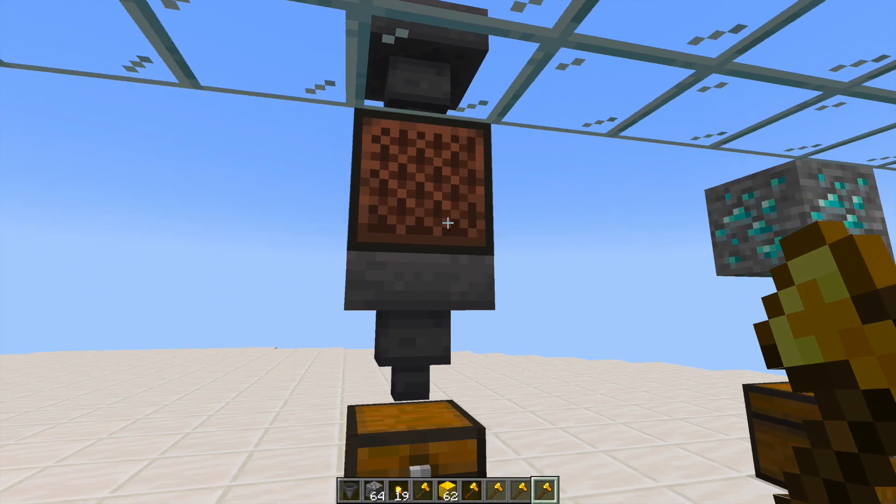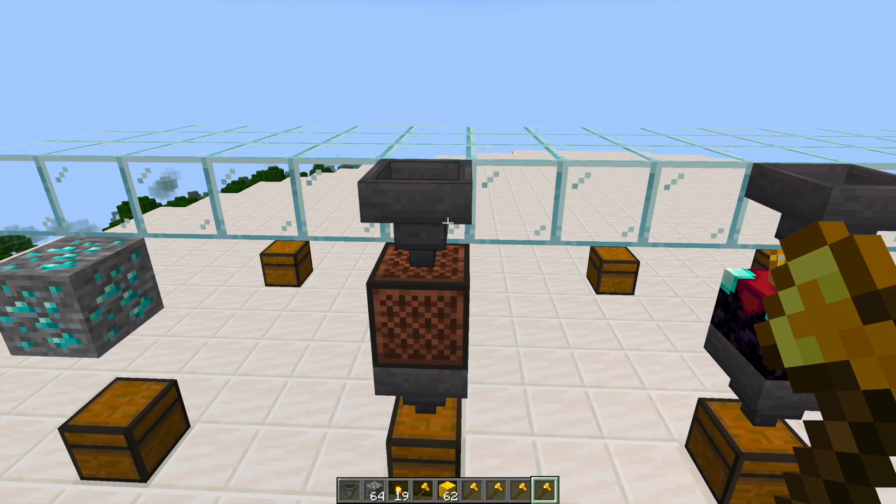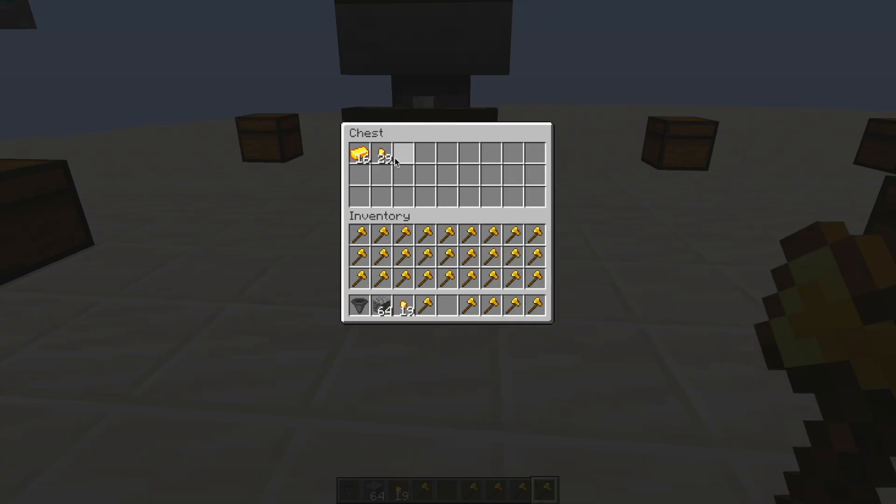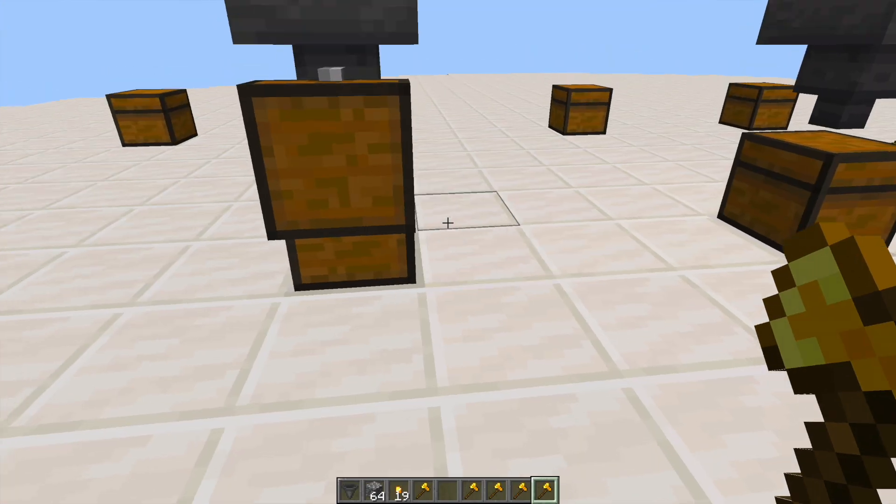Then we have the Uncrafter. Up at the top, if I were to put in a block of gold, it's going to come down and turn into gold ingots and gold nuggets.